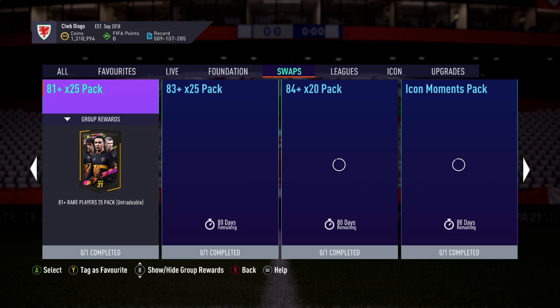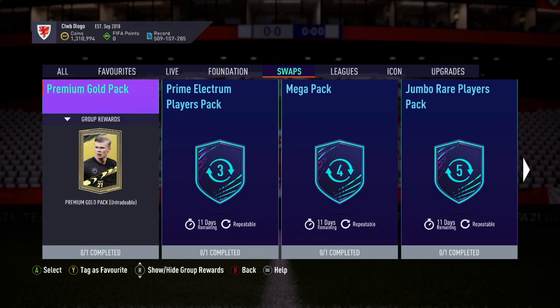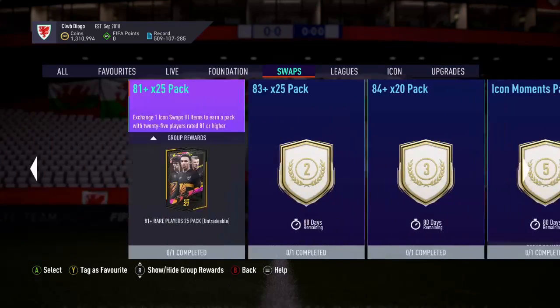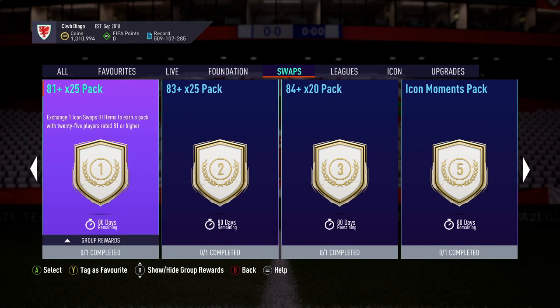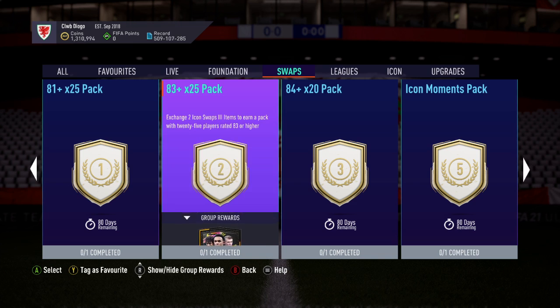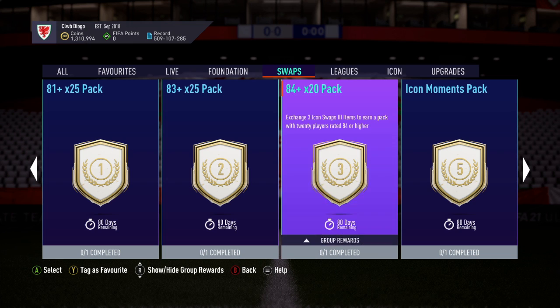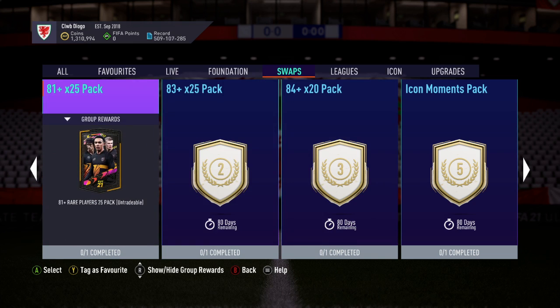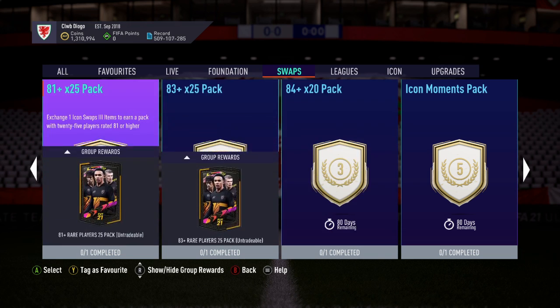Icon Swaps — brand new, back for 80 days. Does that take us to the end of the game? Maybe. So we have an 81 times 25 for one token — that's lower than normal, I think. 83 for 25, that's two tokens. 84 for 20, that's three tokens. Shame these aren't repeatable, because if they were, I guarantee most people would just pick up all the tokens and do a combination of these all the way through.